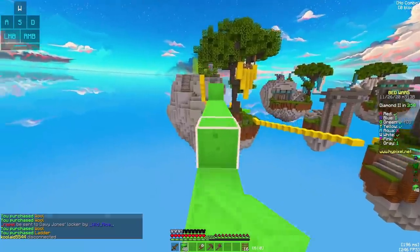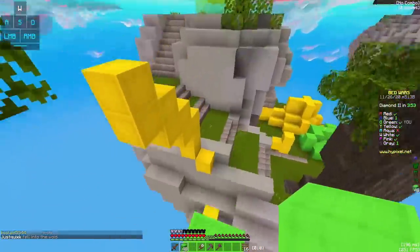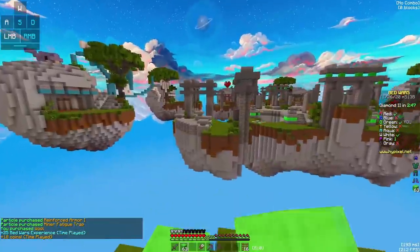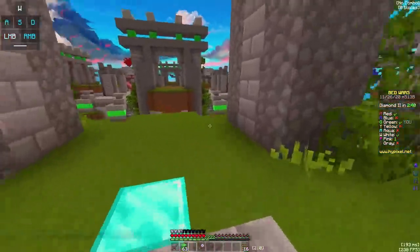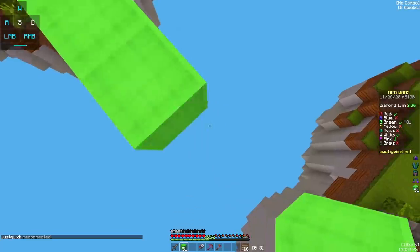So yellow has disconnected — I'm not entirely sure why he's done that. But it looks like it's a free bed for me, so don't mind if I do. Thank you. So who do we go for next? The game's nearly over, bro. All I've done is fall in the void twice — actually I think it was three times. And then the dude disconnected. I've done nothing.